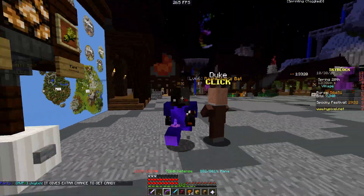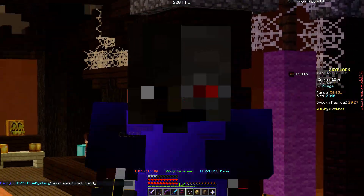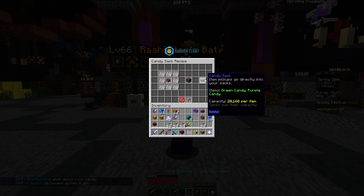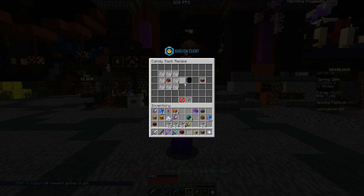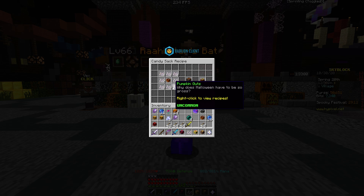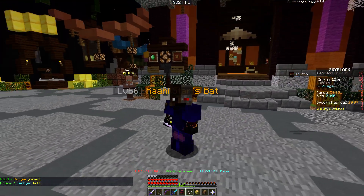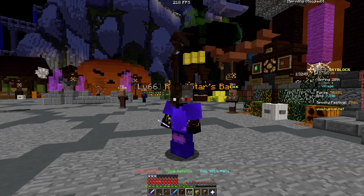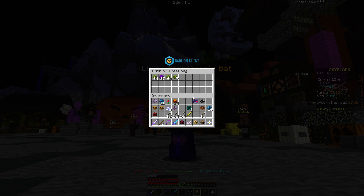Next up we have a bunch of new stuff. We have Pumpkin Guts — you're probably wondering what those are. You can actually create a Candy Sack with Pumpkin Guts. Pumpkin Guts are 50k each right now, and the price might go down probably. You need about 4, 8, 12, 16, 24, 28, 32, 36 — around 30 to 40 Pumpkin Guts to make yourself a Candy Sack.